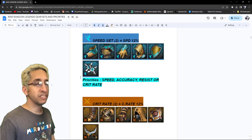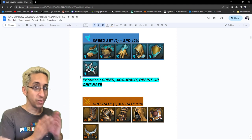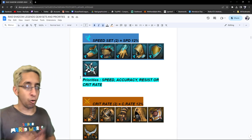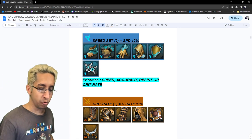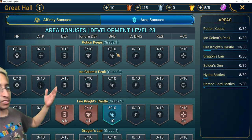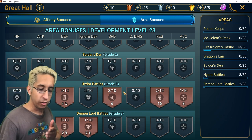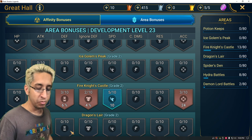Next is the speed set — one of the best sets in the game, let's be honest. It's been number one since the beginning of Raid. Still probably top 8 to 10 in this game. The first priority is speed, of course. Then accuracy — why not? If we're trying to go fast, most people are not focusing their great hall properly. I see people's area bonus spread everywhere, like poop everywhere. If you're going to put resources, put them all in one area like Hydra or Fire Knight Castle to maximize it. Accuracy is very important because we need a lot of it.